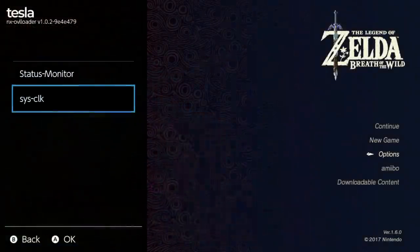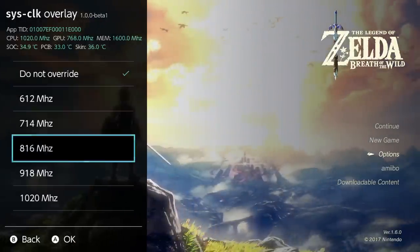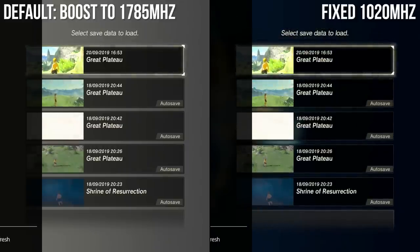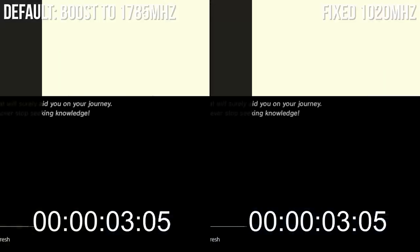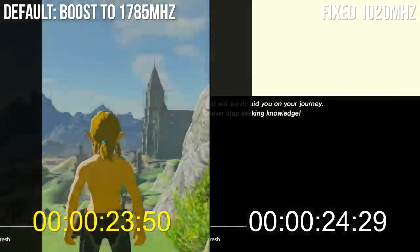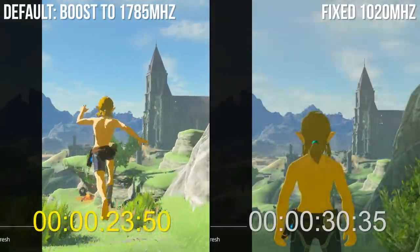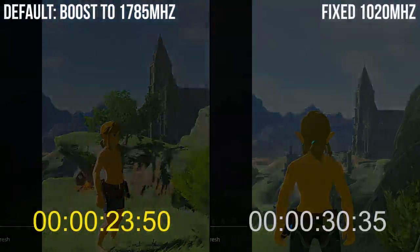In games like Zelda Breath of the Wild, it makes a big difference. I'll use the SysClock mod to fix the CPU to 1020MHz on the right side of this comparison, which overrides the boost mode spike at 1785MHz we get normally on the left. Side by side, the regular playback with a 1785MHz CPU spike for loading gets us from the main menu to the Great Plateau in 23.5 seconds. But without it, that's 30.3 seconds — around 7 seconds saved, thanks to smart allocation of the Tegra X1 resource by Nintendo.